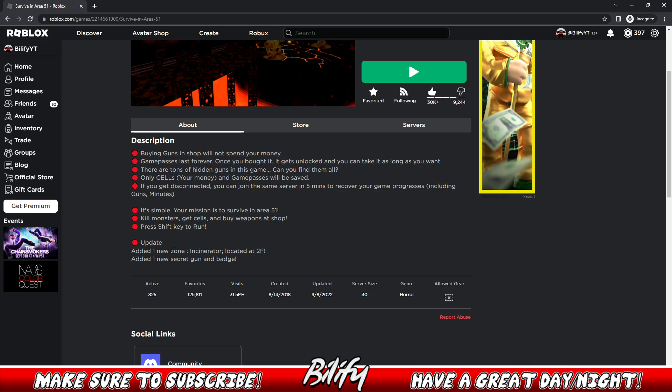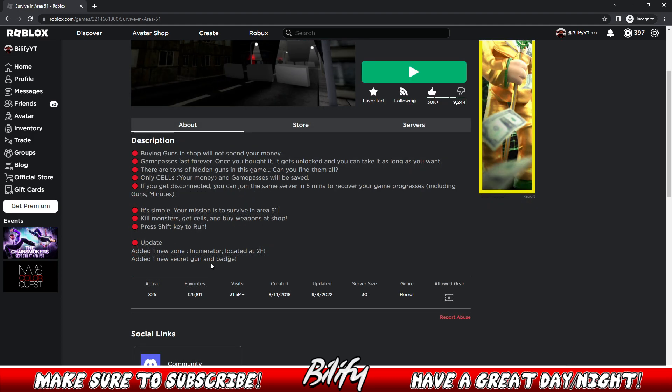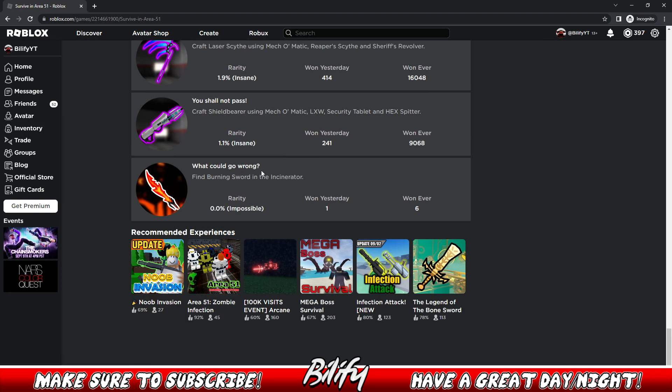The update is there's one new zone: the incinerator zone, located at 2F. Interesting — so it's not a teleporter event, it's a new zone. That's gonna be good. And there was one new secret gun and badge added. Let's go ahead and see what this badge is. What could go wrong?